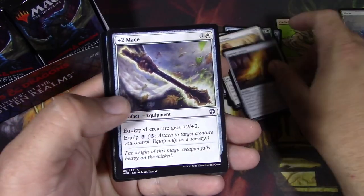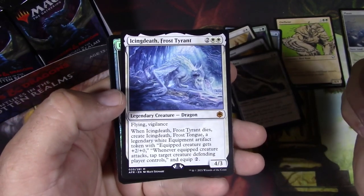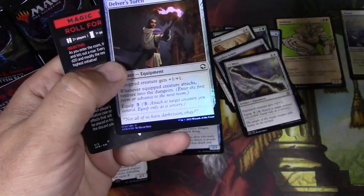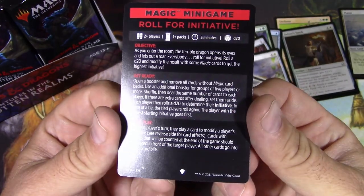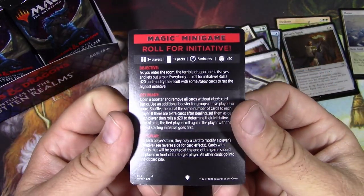Now we're back to commons. We got a plus two mace, and we got an Icing Death Frost Tyrant mythic dragon. Excellent. And a foil Delver's Torch. Sweet. Roll for Initiative — I'm going to have to check this out later and see if there's any fun to be had with this mini game.